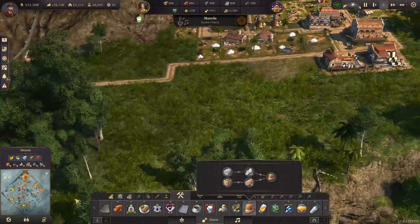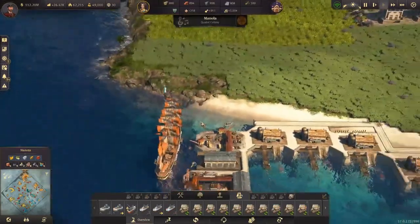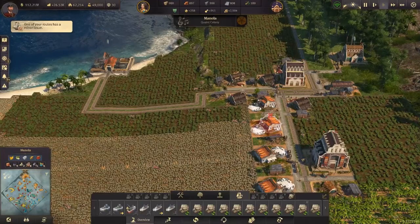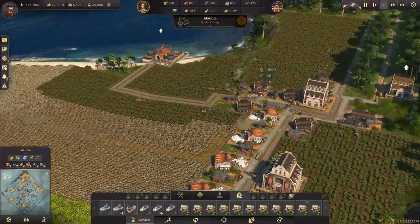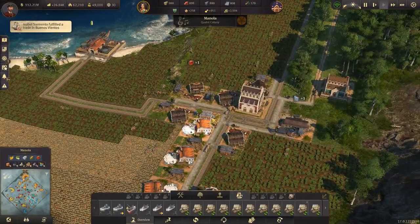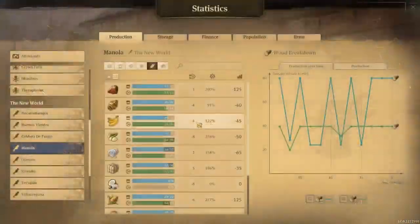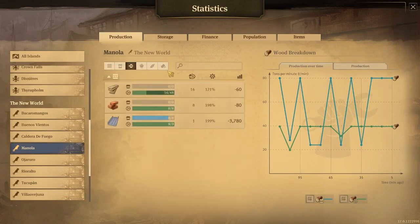We're going to need some more cotton plantations. Let's go down to the plantation section of the island. Cotton fertility on this part of the island is pretty good. Unfortunately we do have a lot of ewes there. That's all our cotton — good enough.